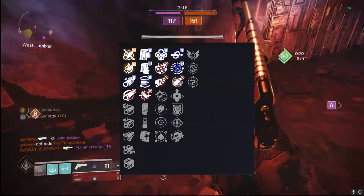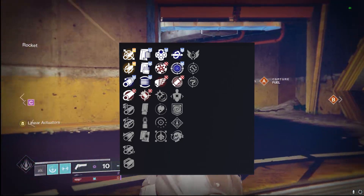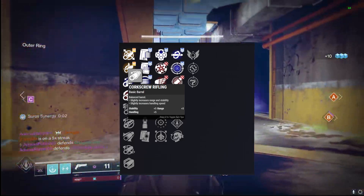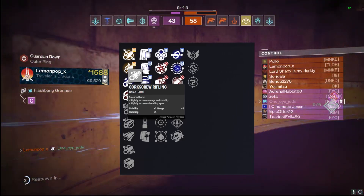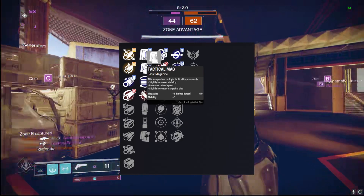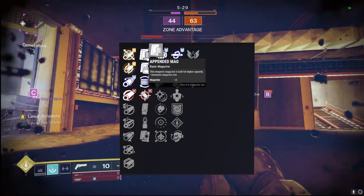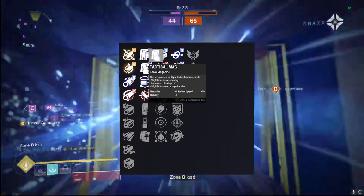Moving on to the PvE god roll I love using with that void Gyrfalcon's Hauberk hunter build, or any void build with debuffs going on. For the barrel, Corkscrew Rifling as the jack of all trades — stability, handling, and range — helps when switching on and off weapons in PvE. For the magazine, Tactical Mag or Extended Mag is a personal preference; I go with Tactical Mag for the reload and stability bonus, though Extended Mag gives one more shot.